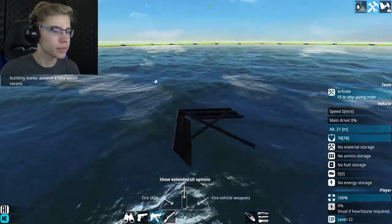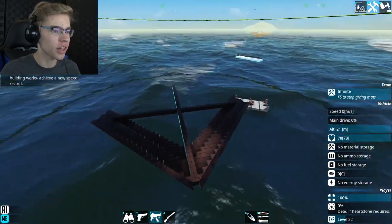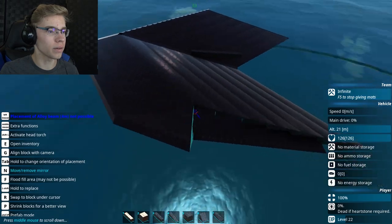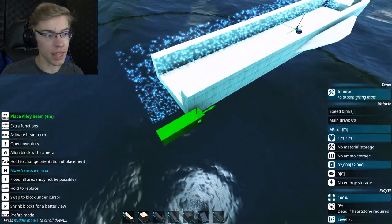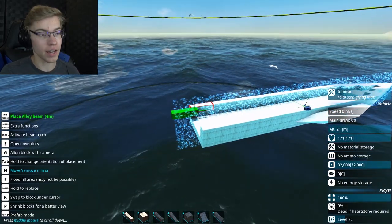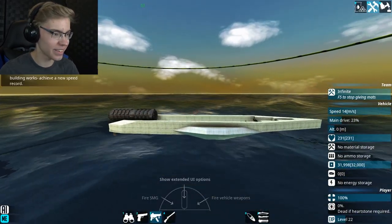Look at this shape though. That is crazy - it looks like a stealth bomber. That's crazy looking. This looks like a good start. This can be the end of it and have the jet engine sticking out that end. Let's test this crazy thing.